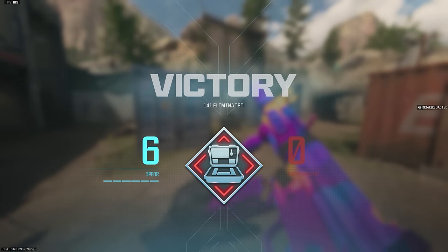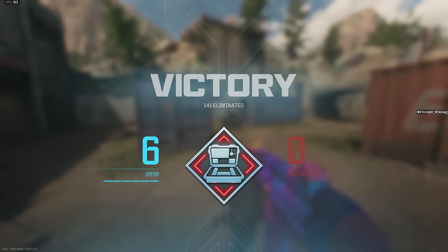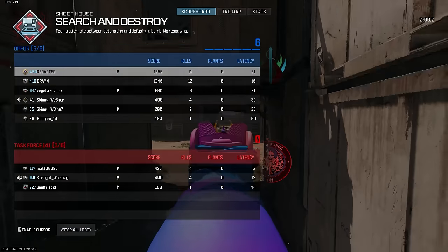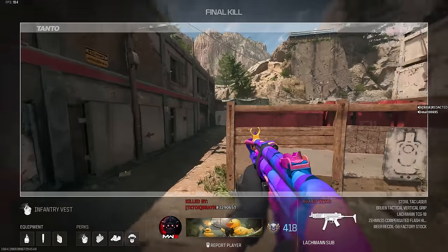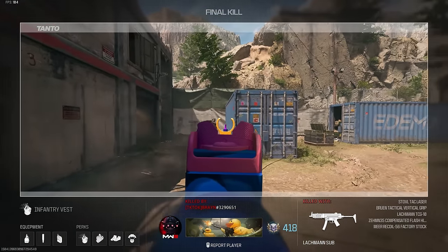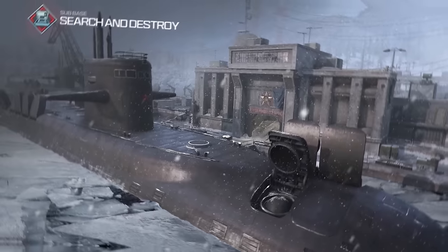We were able to clean it up, we got the W. Simple as that. Now this is a very hard map to use the Kastov 762 of all weapons - that's a real mid-range map type weapon - but we did good on Shoot House anyway. So that was the Juggernaut Recon, not gonna lie.